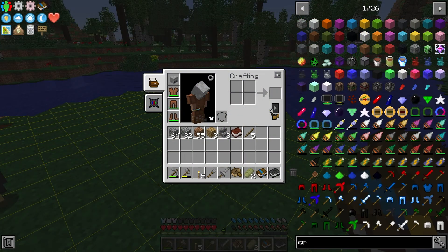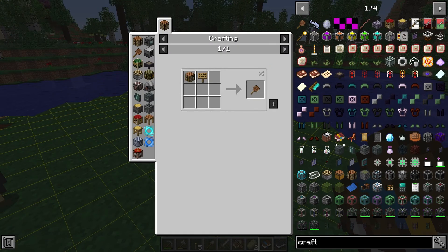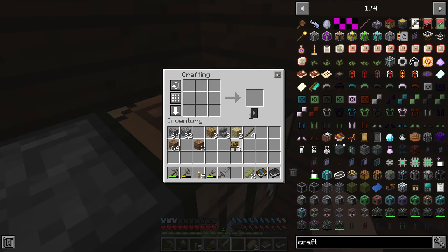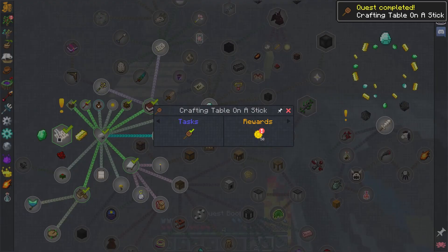Crafting table on a stick - right there. Just a sign and a crafting table. I can do that now. Three signs and a crafting table. Perfect. Crafting table on a stick. Now give me my money.